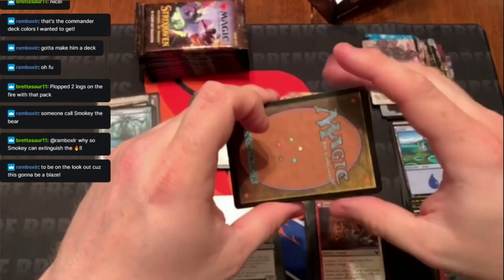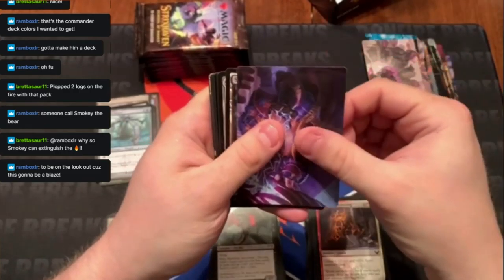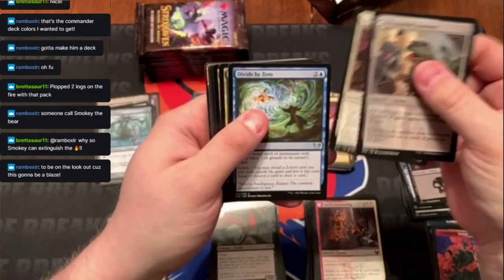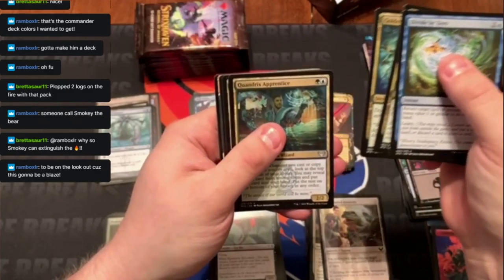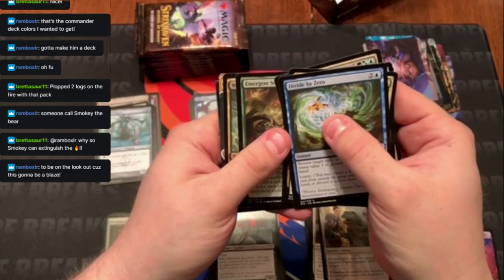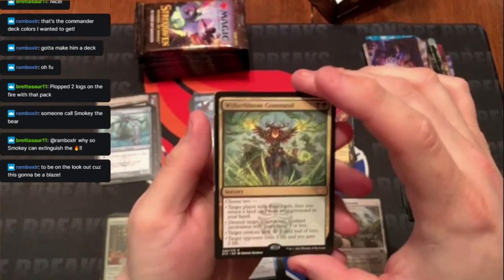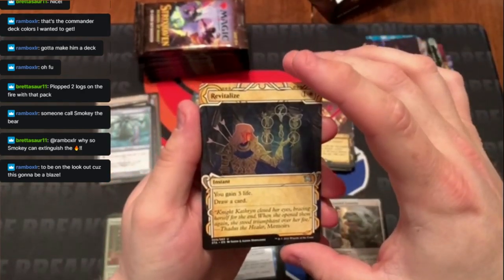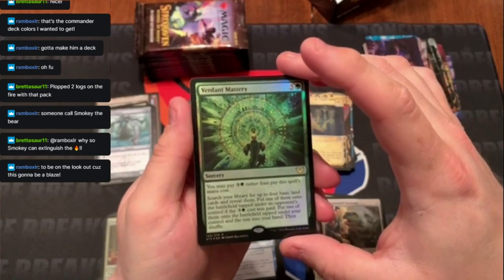This is a good sign — probably means there's a list card in here. Divide by Zero, Aether Helix, Golden Ratio, Quandrix Cultivator — a lot of uncommons in here. Weathered Bloom Command is the rare, with a Revitalize uncommon. A foil Verdant Mastery.